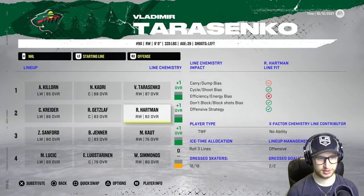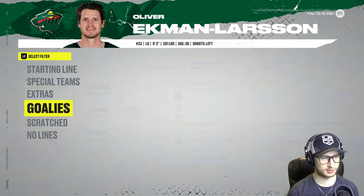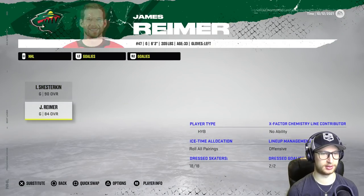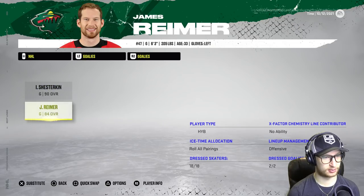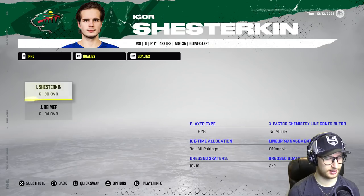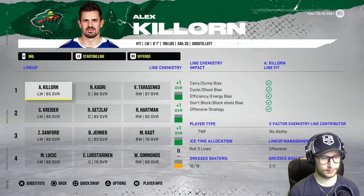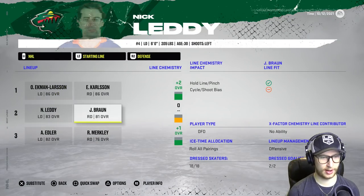Our scheme fit and line chemistry is there — we're pretty solid in that aspect. Then we have Igor who's going to carry the boys, and somehow has no abilities — that is just insane. I also just updated the roster; I have the latest roster as of today. It's post trade deadline, the 25th of March. We should be okay. I have faith in the boys — we're gonna do well.